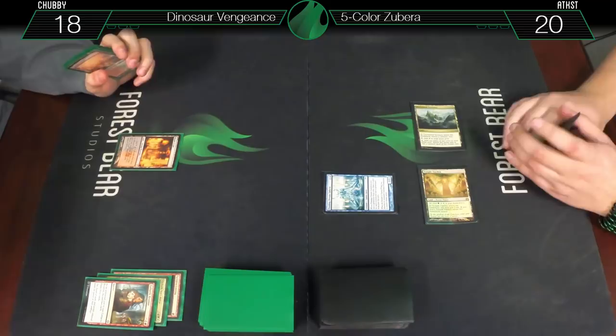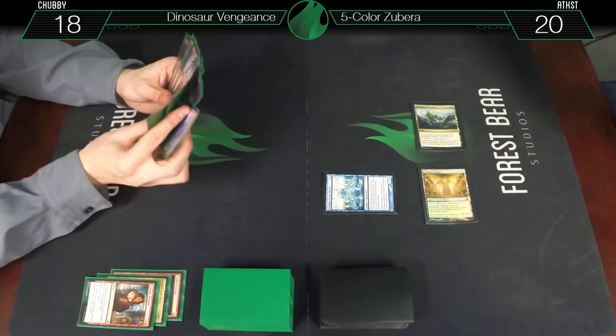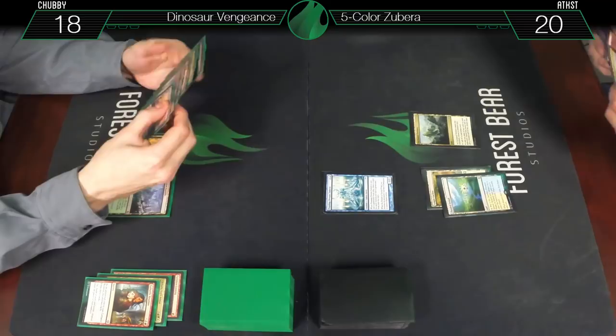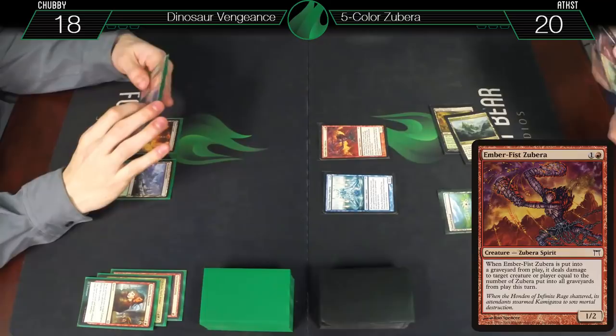Just go for a Wooded Foothills, pass the turn. Untap, draw for turn. Bloodied Strand, and an Ember Fist Zubera — that's the scariest one actually. Both of these are pretty scary.